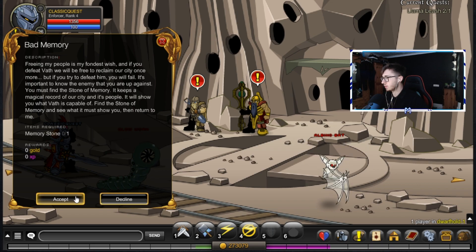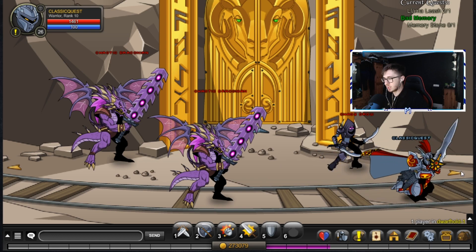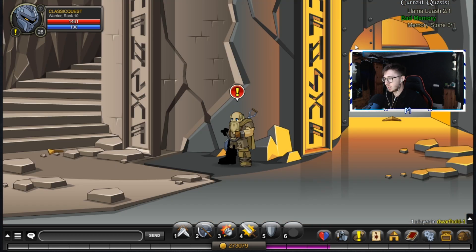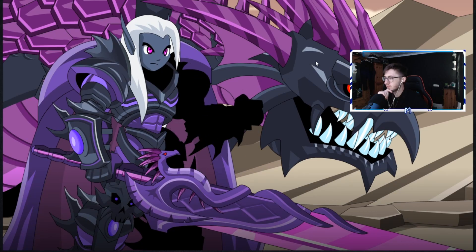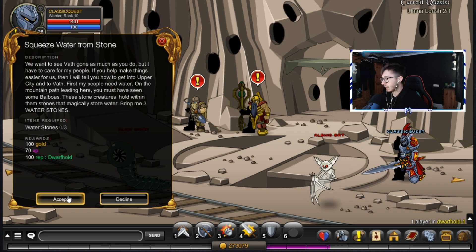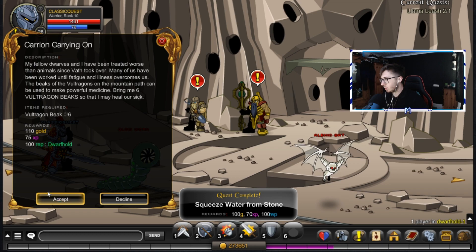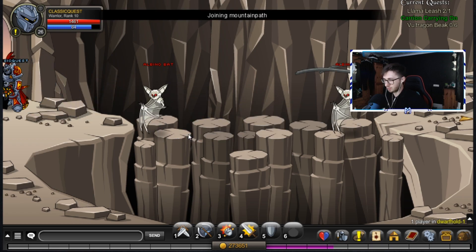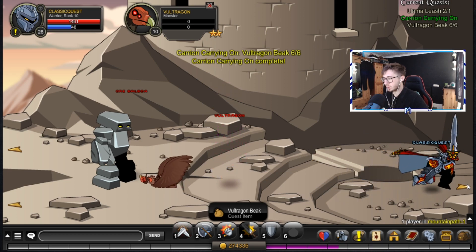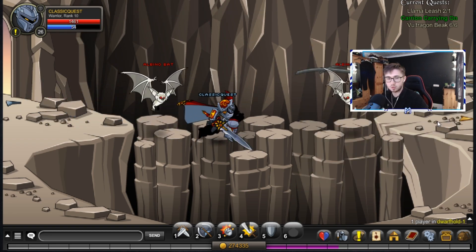We've got a daily quest here - Balance the Scales, for 400 rep, but it was rank 4. We'll start off with these ones then. The memory stone - I think it's right at the bottom in the little area where the mole is. It'd be cool if we can get some of the chaos Dwarf stuff, especially these guys in the upper Dwarf Hold city. Look at Varth - he's awesome, man. Water stones - on the mountain path leading here you must have seen some balboas. Now I have to go back there and kill some of those vulture things. Decent - another quest completed, another 100 reputation. Jesus wept, it's gonna take us ages. We're rank 2 Dwarf Hold right now, not even close to rank 3.